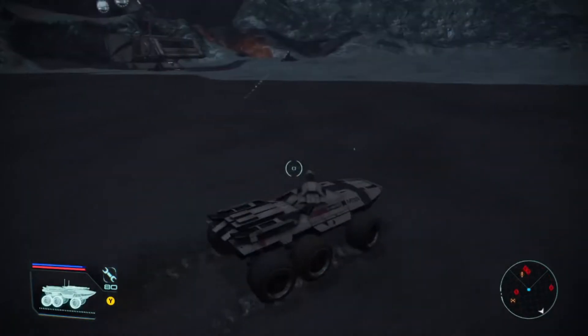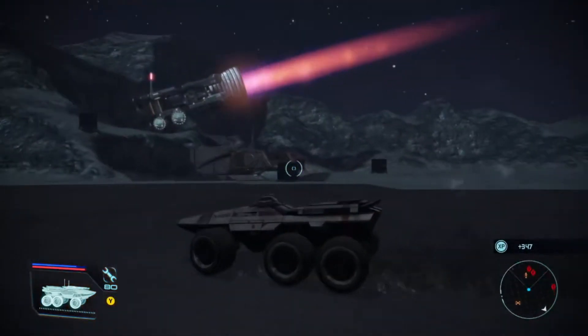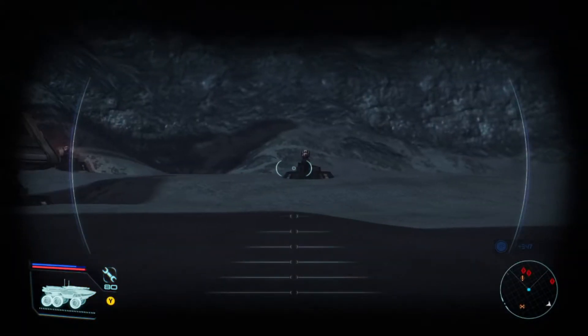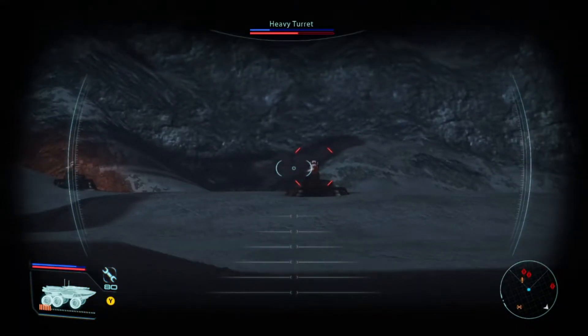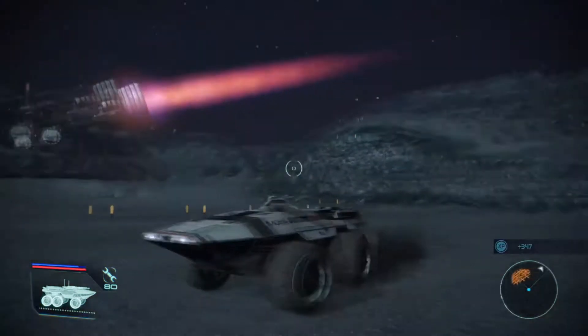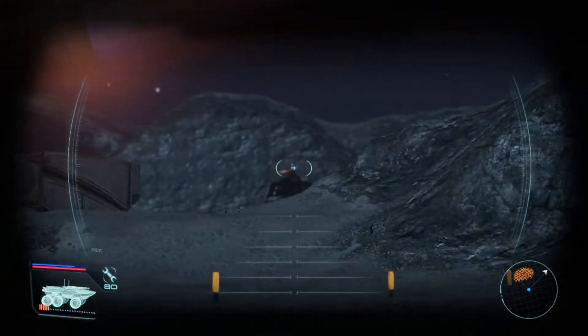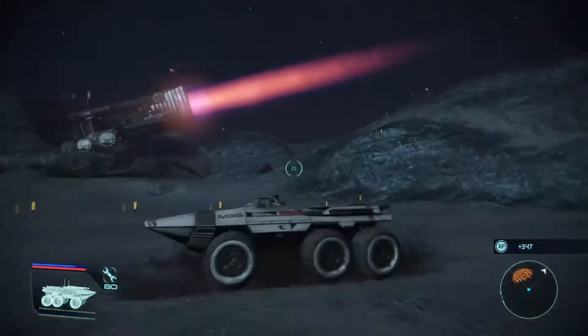There are three fusion torches that you have to shut down. Doing this will slow down the asteroid's descent towards the planet. Each torch facility has certain defenses that you'll have to get through before you can enter them. After you shut these down, you'll be able to go to the main facility.